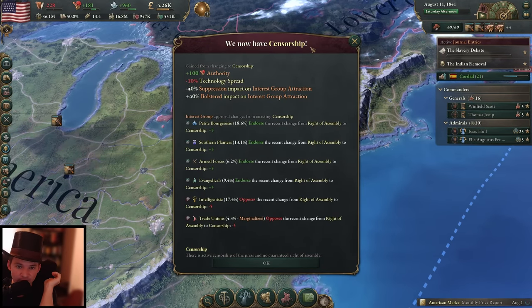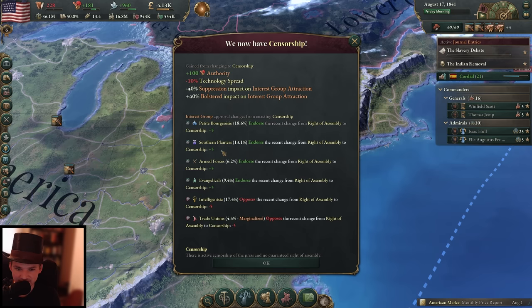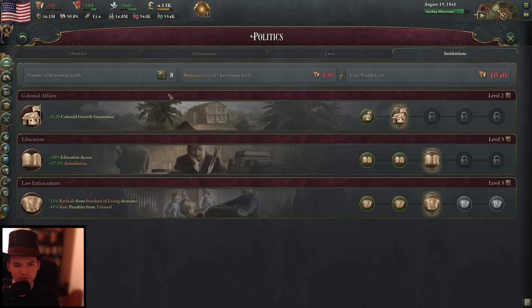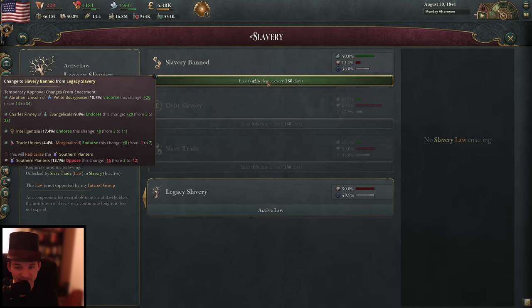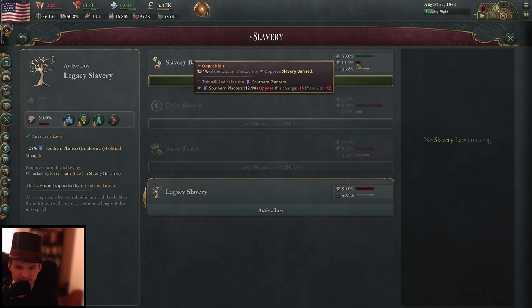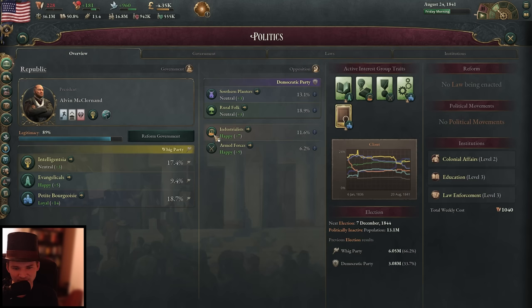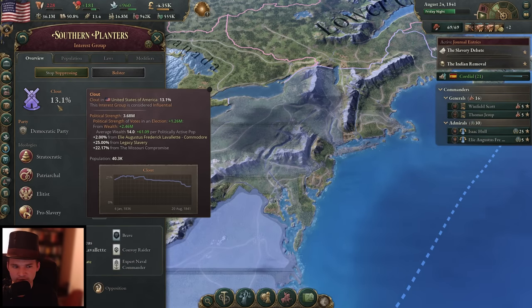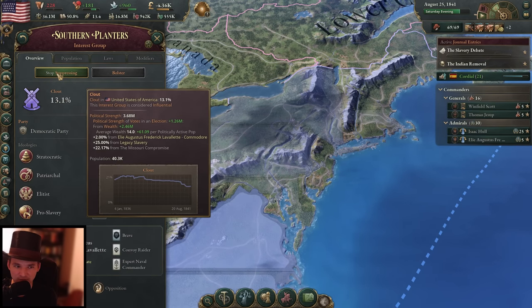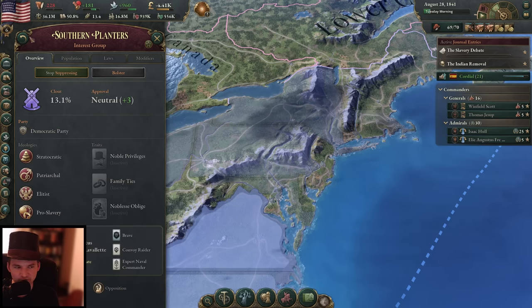Censorship has been enabled — 100 authority, though we do get a 10% reduction in technology spread. The southern planters like this a lot as well. Let's check the slavery ban — we get a very good chance now. A lot of people like it, and the southern planters will only go to negative 12. They will radicalize, but at this point I think we will not have a civil war anymore. They're only at 13% power now and we are still continuing to suppress them — their clout has dropped significantly from 21% to 13%. I don't think there's really a high chance for them to go to civil war with us.